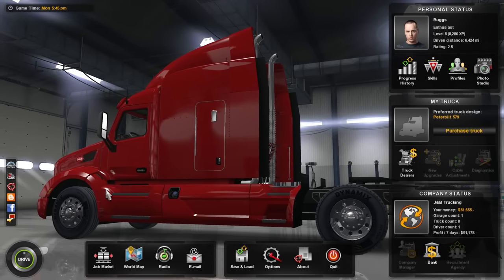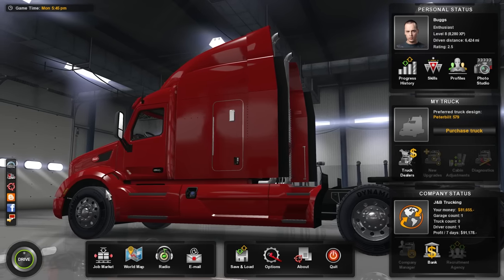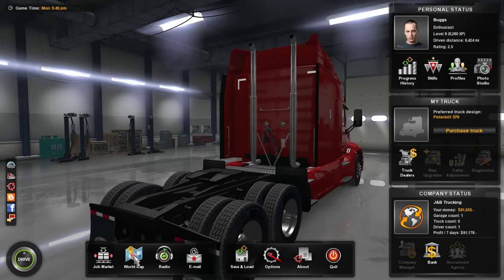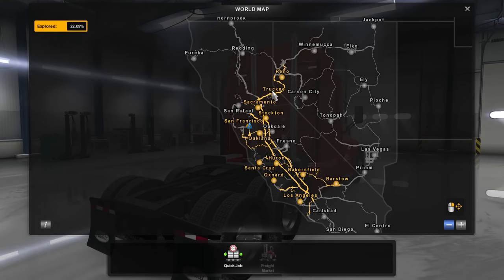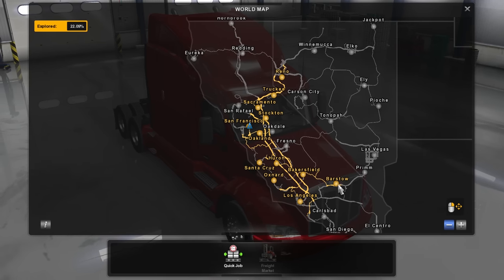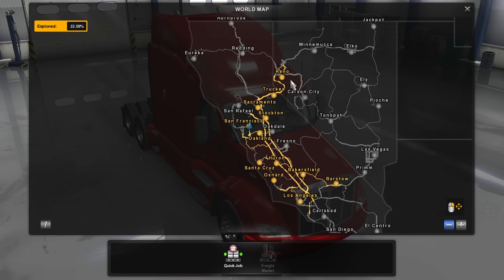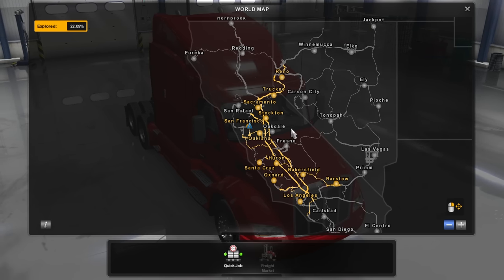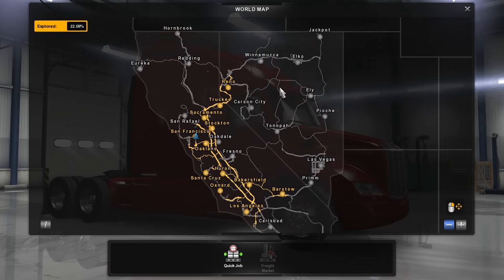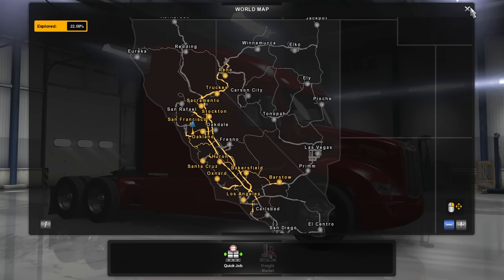Hello everybody, and welcome back to American Truck Simulator. Today I am going to purchase my first truck. I've been playing quite a bit off camera and really enjoying this game. I have not traveled too far — the farthest north I've gone is pretty much Sacramento and Truckee area, and the farthest south is Los Angeles and Barstow. I've tried to stay in this area, not gone into Nevada, not gone up to Redding or Eureka, or down to San Diego or Vegas. I've just been doing runs back and forth trying to gain XP and money.